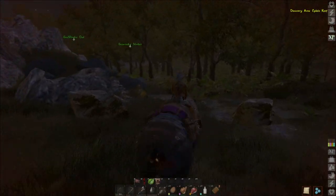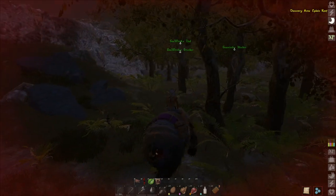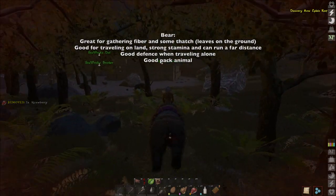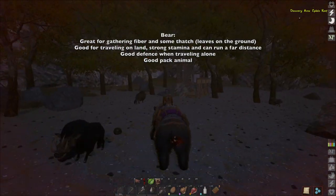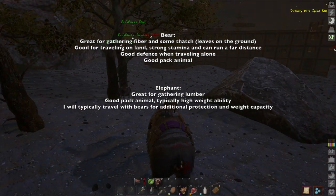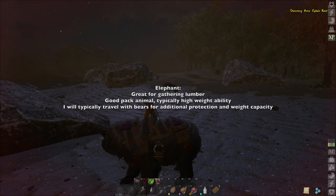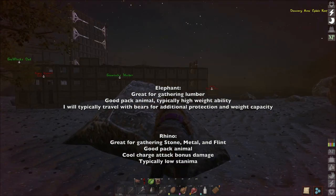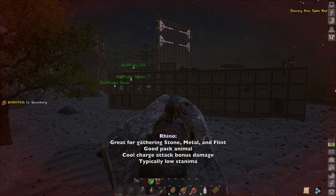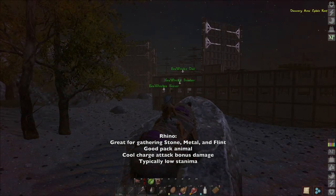Let's talk about my top three picks. The first is the bear — it's a level 2 tame, and it's great for helping you gather fiber, travel around, investigate new islands, and act as a pack animal. My second pick is the elephant — it's going to help you collect lumber way quicker and pack more back to your base than doing it by hand. My third pick is the rhino — it's going to help you get metal, stone, and flint, gathering it quicker, and they're a great pack animal as well. Hope you like the videos — I have some links here for you to see some of my other tames.